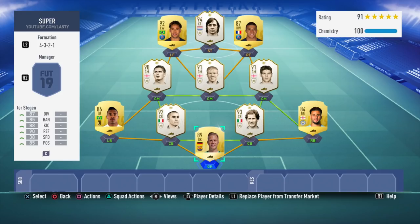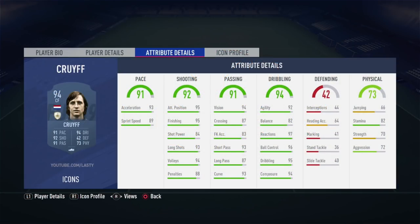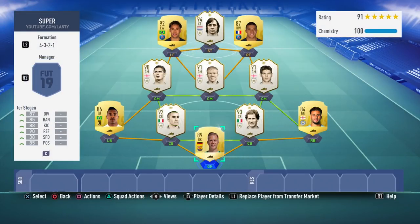And of course we have Johan Cruyff - 94-rated prime Cruyff. He's just got some brilliant stats. I just hope and pray that I can get my hands on him on the full game at some point, because five-star skill and five-star weak foot is something to behold when you've got stats like he has. 93 long shots, volleys at 94 as well, good stamina, great dribbling. I pretty much fell in love with Johan Cruyff in-game - he was that good.